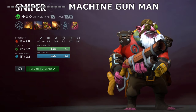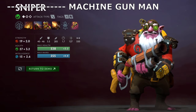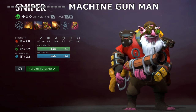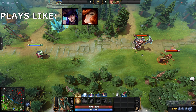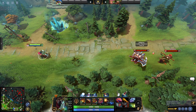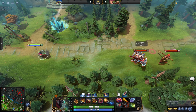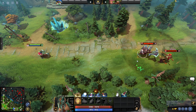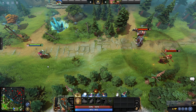The infamous Dota 2 Sniper. He combines the attack range of Caitlyn with the attack range of Jinx to give you attack range incarnate. Replace Ace in the Hole with an unblockable AWP, give him Miss Fortune's Make It Rain with a truly absurd cast range, and you've got yourself a late game powerhouse. He's strong in teamfights and weak versus assassins.